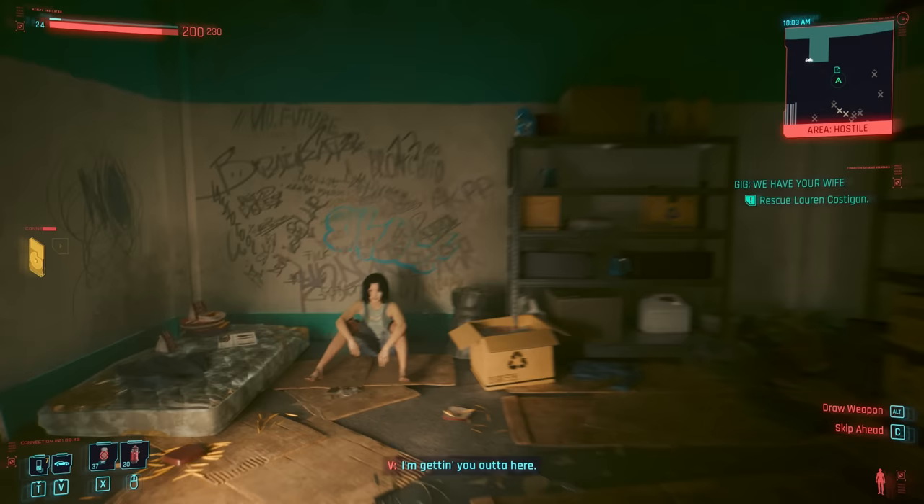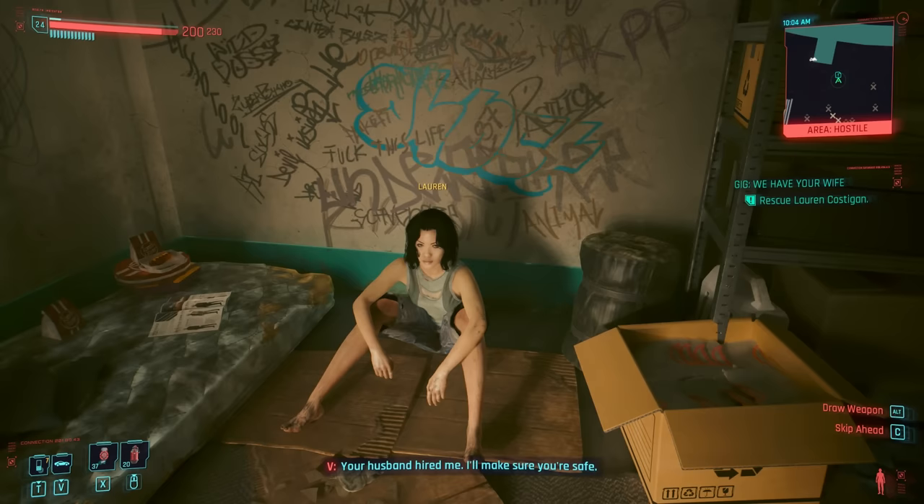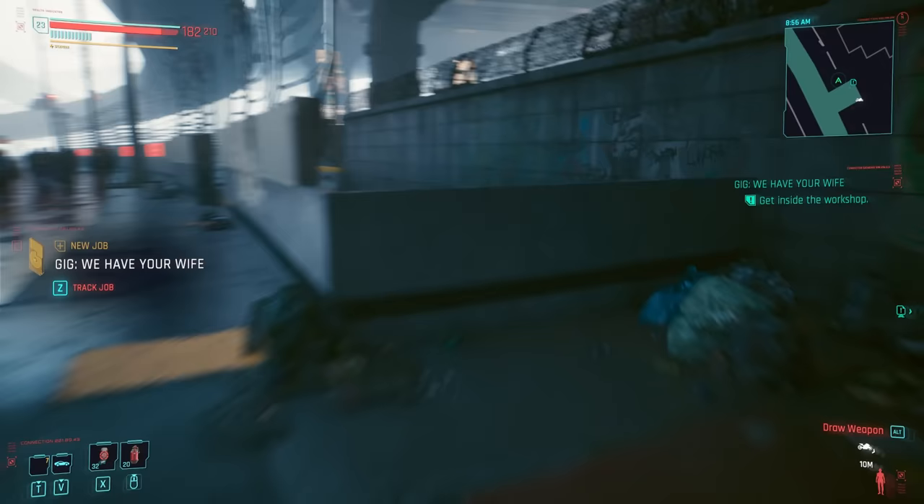A classic kidnap and rescue scenario next — 'We Have Your Wife' plays out exactly how you'd guess. We break into a compound where a guy's wife is being held prisoner and rescue her. Bradley Costigan is the guy in question, a criminal behind bars who turned down the Tiger Claw's request to shiv some snitches. Now they've kidnapped his wife and are using her as leverage to force him to cooperate. As usual, we can blitz in through the front gate, but I'm going to take the stealthier route over a barrier to the left.